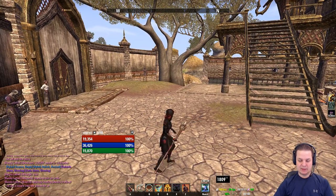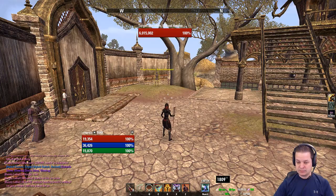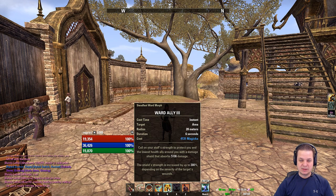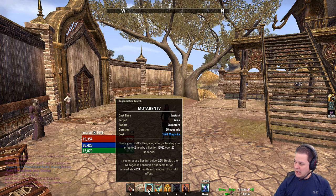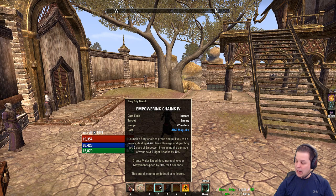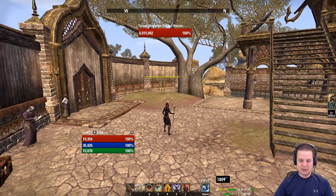Why does this build work? Why do I like it? It's a no-CP battleground build. The big reason I think the build is pretty good is that it utilizes Ward Ally for defensive survival, utilizes Mutagen for defensive survival and magicka recovery via the Maelstrom resto staff, and then it utilizes Empowering Chains for that Firebird speed — to get you around the battlefield to conduct ruthless assaults on your victims. This ability has been a game changer in terms of allowing me to feel a lot more mobile in a world of snares, roots, Swift, and stam. I feel like this is an absolute must.